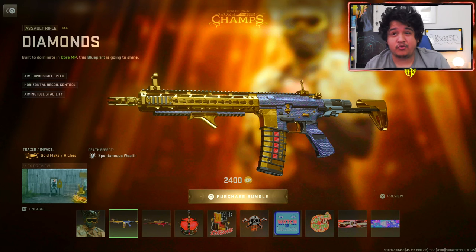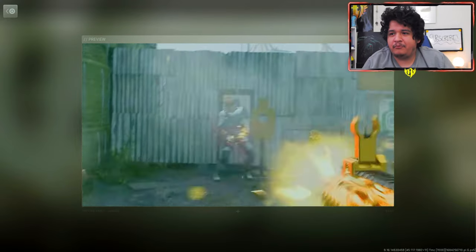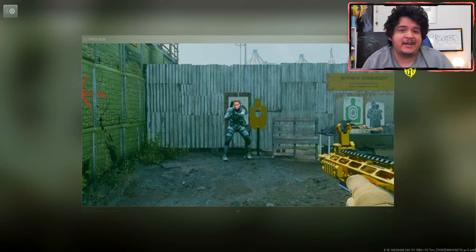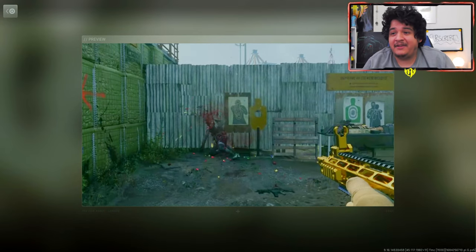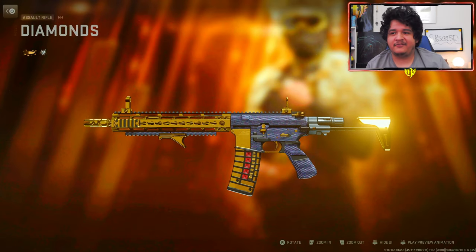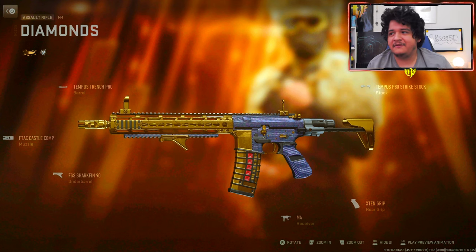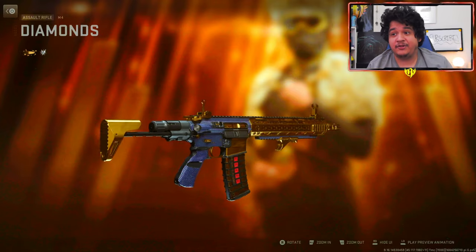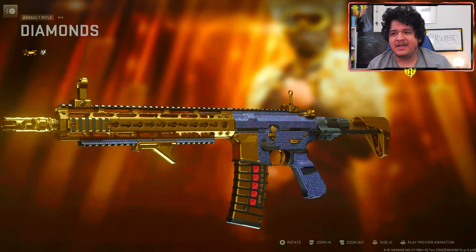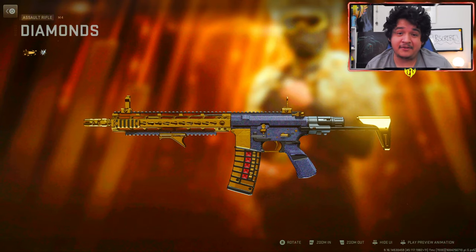Next up, we got the gold tracer blueprint of the M4 known as Diamonds. As you guys can see, it has gold flakes and richest tracers and spontaneous wealth death effect. The tracers are pretty much gold and it's like an actual dismemberment, kind of like how we saw with the Damascus Heat yesterday. So turn your enemies literally into gold. You cannot put these tracers on any other gun because it doesn't have ammunition — so don't add ammunition and you'll keep the tracers no matter what class you're running.